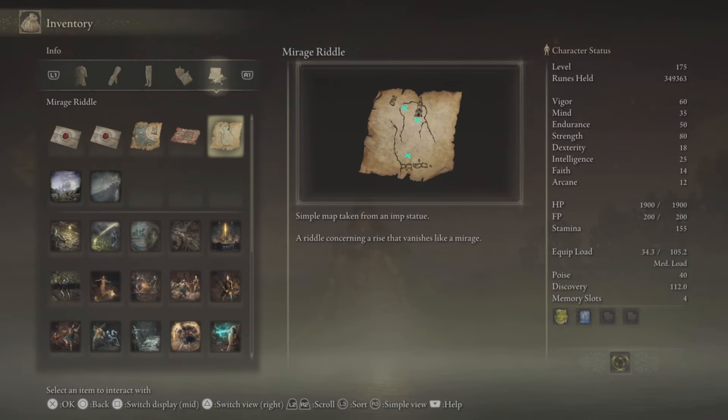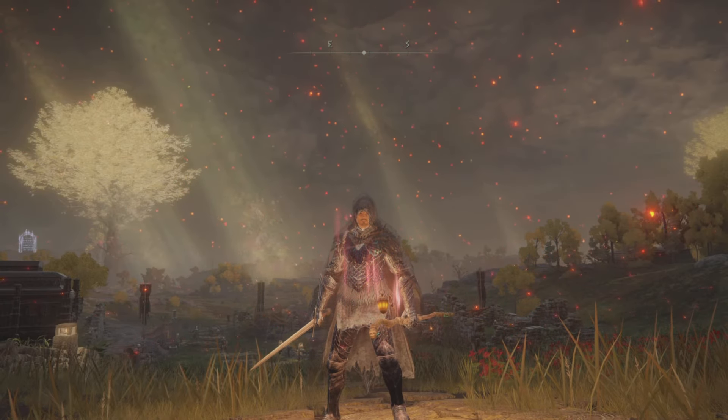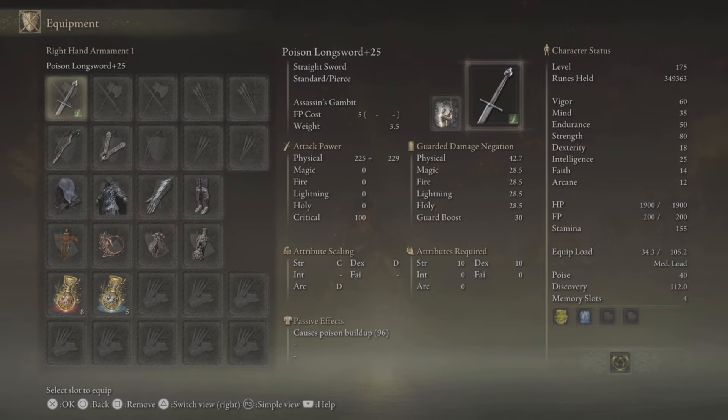The map shows you the locations of the phantoms, so you have to touch them. Once you interact with three of them — the first one is right there in front of you — just watch out for the Imps. Once you touch the phantoms and interact with them, the Imps will disappear. Go back to the Mirage Rise and go to the top, and then you shall find the Unseen Form in the treasure chest right at the top of the tower.